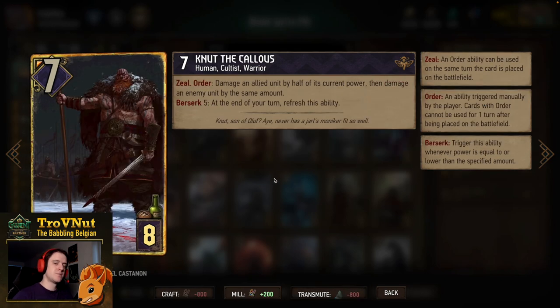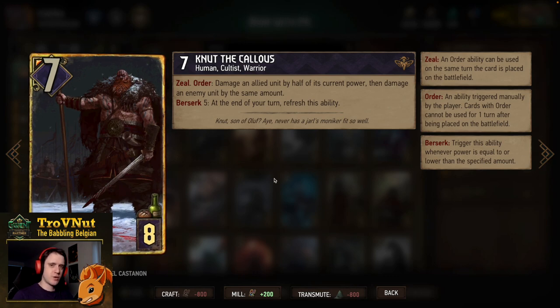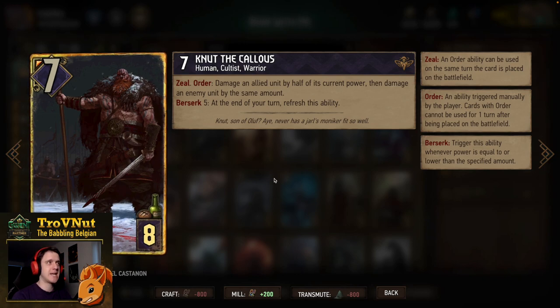To make the damage on Sig Vault bigger and bigger, we also have Nut the Callous: seven power for eight provisions. On order, he damages an allied unit by half of its current power and then damages an enemy unit by the same amount. We have enough units that can take that hit, so Nut is always going to be a very powerful card. On Berserk five, he actually refreshes his ability every single turn.